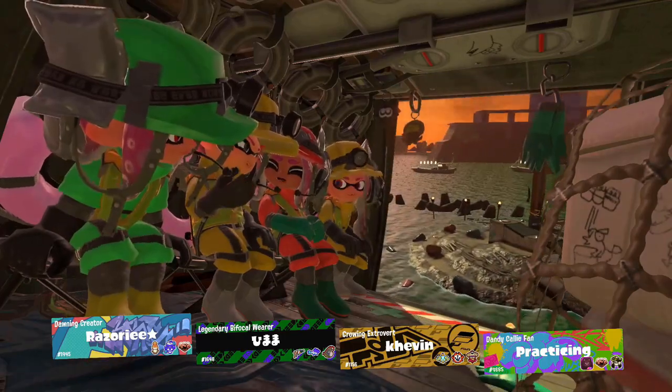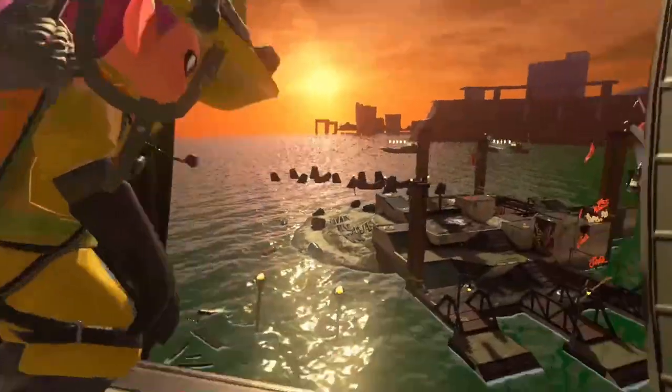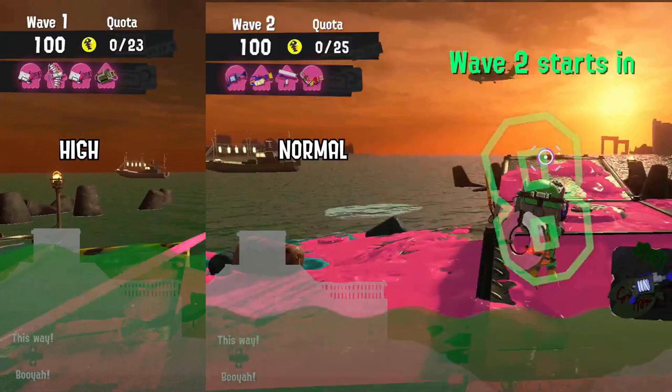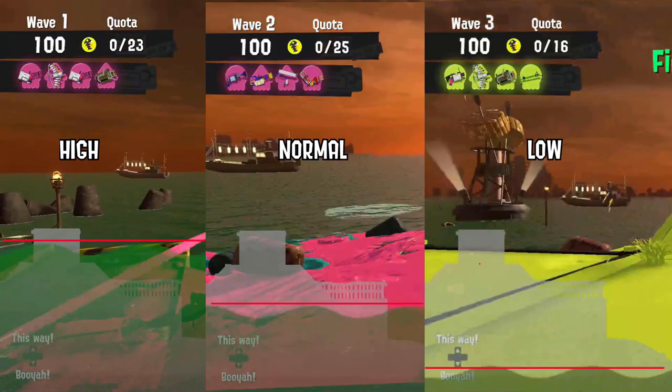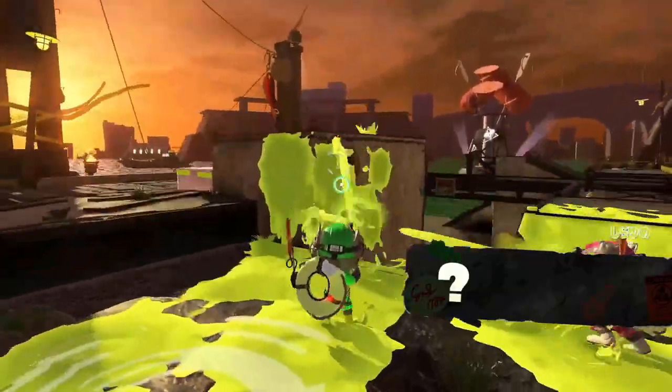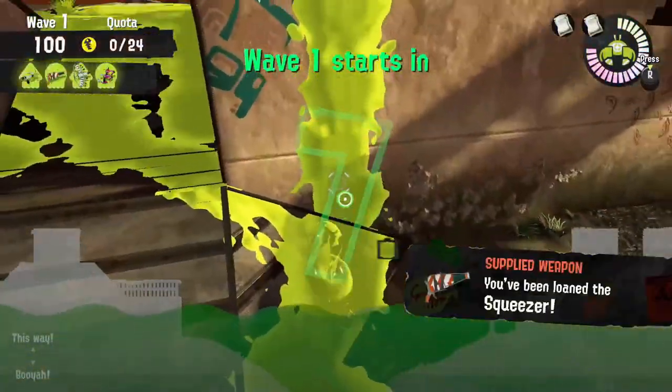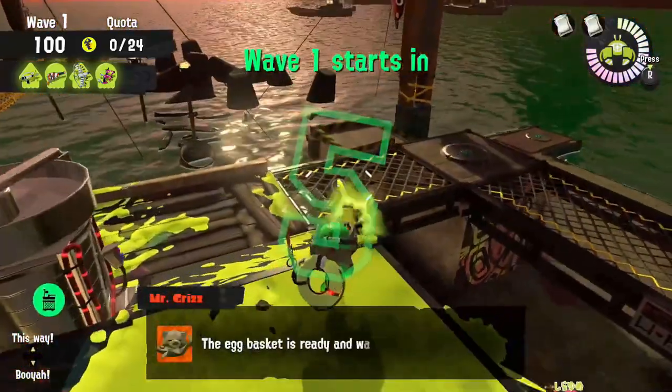At the start of every wave, there's a visual indicator of what the tides of the wave will be. There's high tides, normal tides, or low tides, and you can adjust your strategies accordingly. Generally, it's good practice to ink turf around the field so that you have more space to work around.